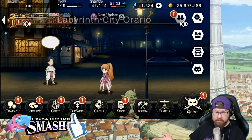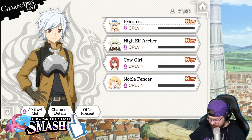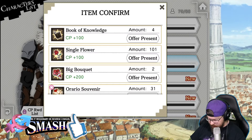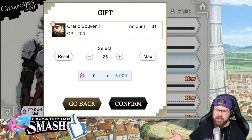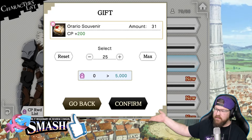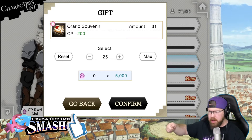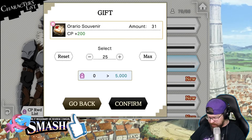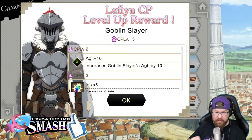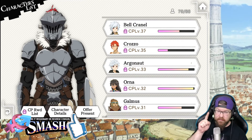I can even go in here into Leithia, go into the character list, go all the way down to the bottom — Goblin Slayer is still level 1 there. Offer present, take them all the way up to 25 — 5,000 is level 15. To be fair, the higher you go, the less effective your Souvenirs are on upgrading your CP. Confirm. Now Goblin Slayer is CP level 15 on all three boards, and that means all of those stats affect every single unit.